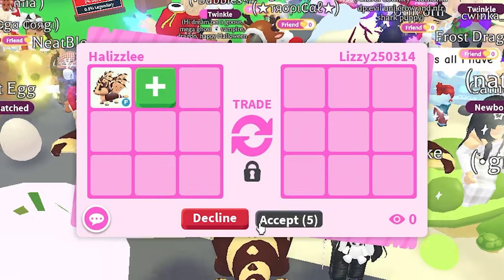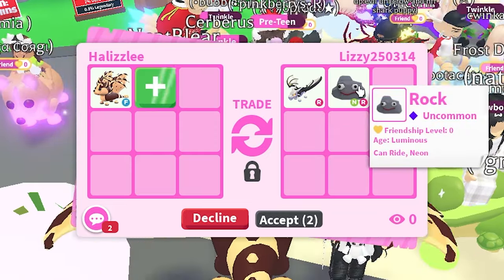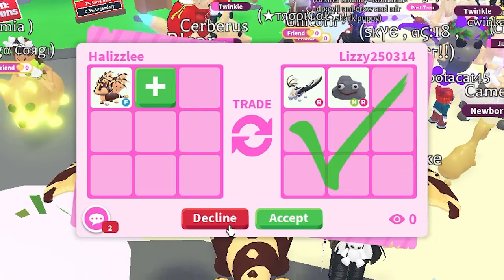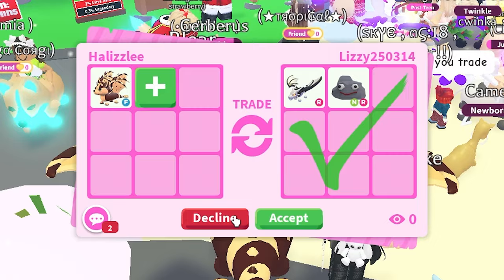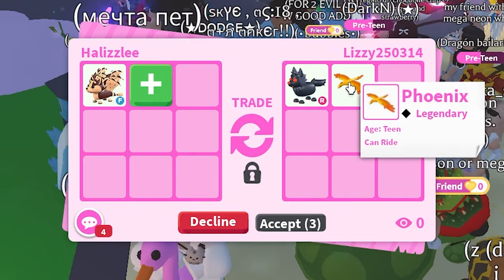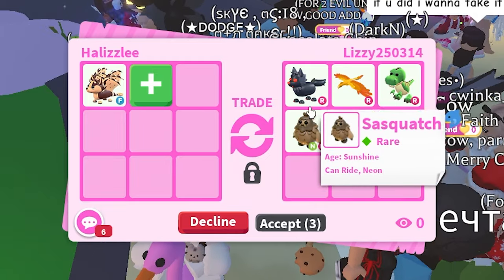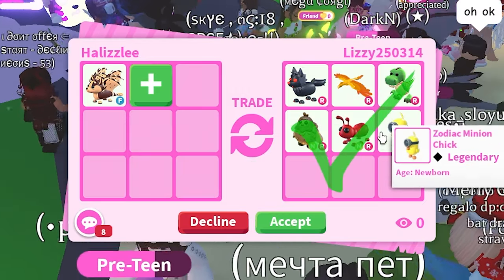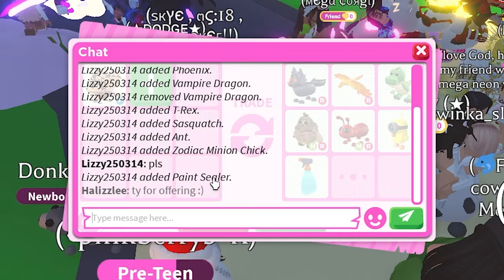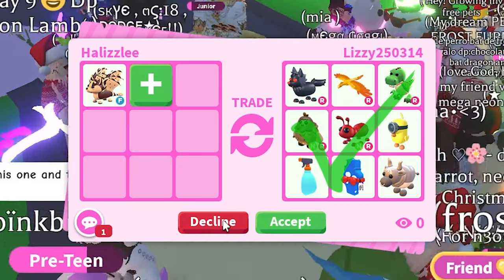Lizzie is offering again. Let's go ahead and put our bat dragon. A Ride Vampire Dragon. We have a Neon Ride Rock. I have these! I'm so sorry, Lizzie, I know you're trying and I do appreciate you. She's offered the Phoenix again. So we have a couple three legendary pets right here and a Rare. The Werewolf is so cool. I feel like this trade is totally worth it, but I'm not interested in some of these pets and I know that she's been trying. I'm just gonna go ahead and let her know that I'm thankful again. She's offering so much. I'm so sorry.